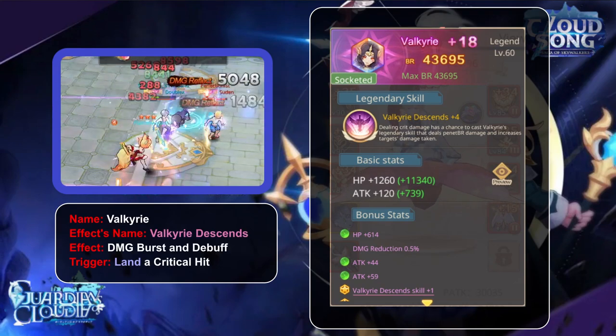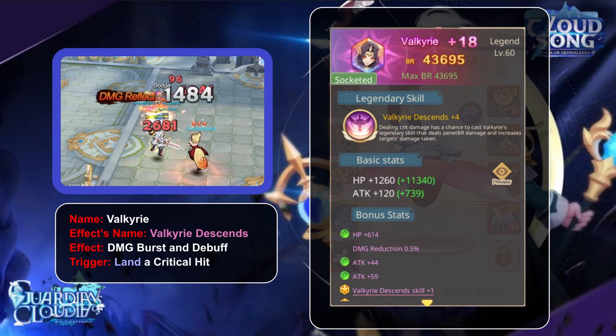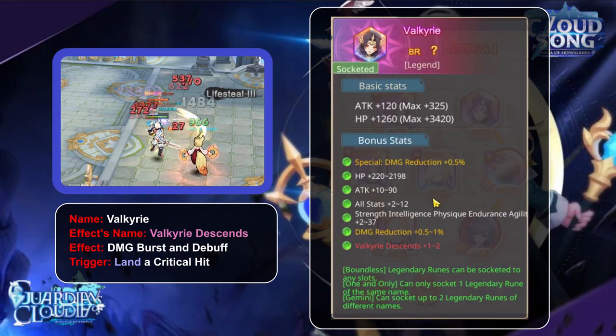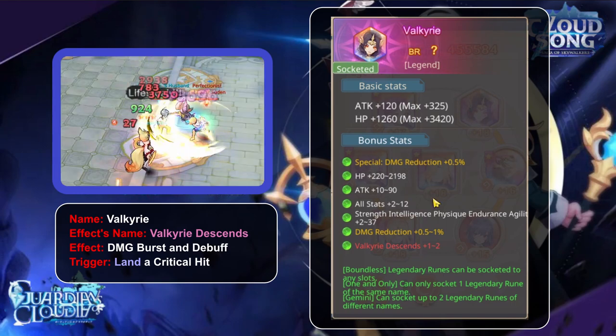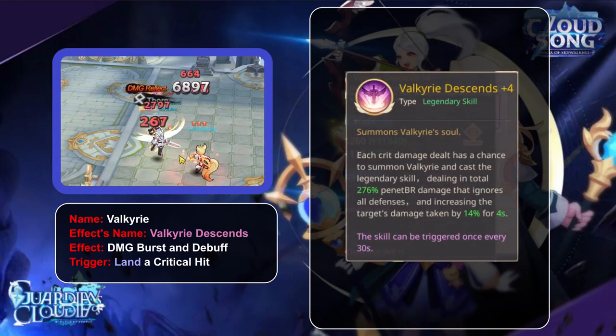The good old Valkyrie — the second rune to come out and the rune that many people, especially free-to-play, won the most. If you ever get one-shot by some random circles in the sky, that was Valkyrie. Her effect name is Valkyrie Descent and it just chunks a lot of damage out of the enemy's HP.